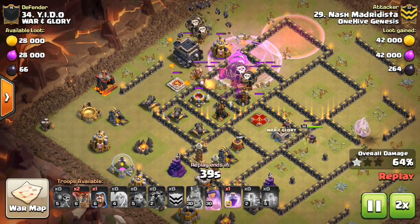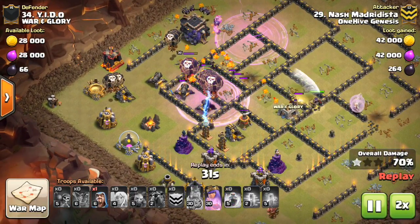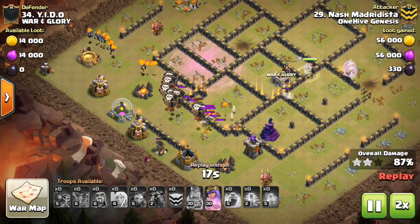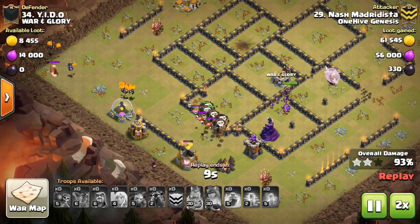Also use haste spells if you have enough loons to take out defenses in one drop from an entire group and you don't need it to cover that much space. The rage is best for big groups of defenses such as tesla farms, and for high HP buildings like wizard towers and infernos.